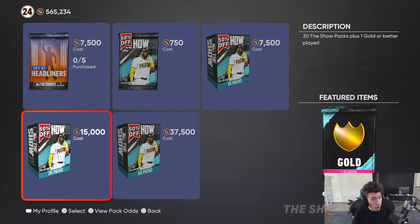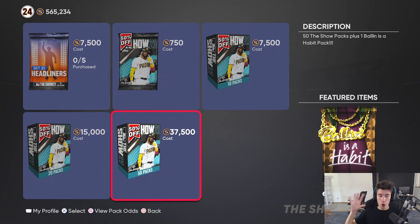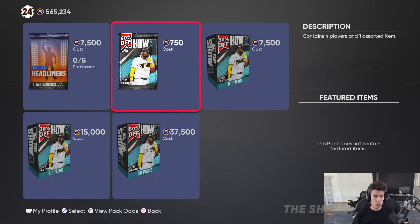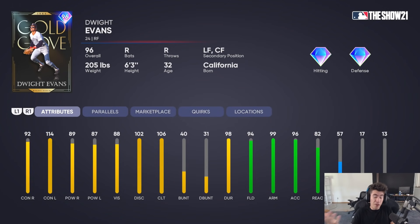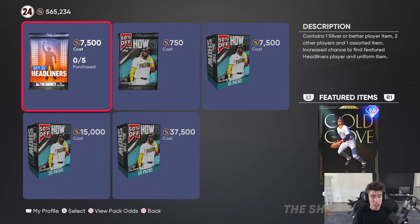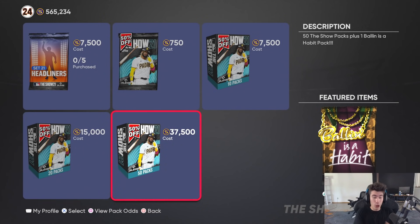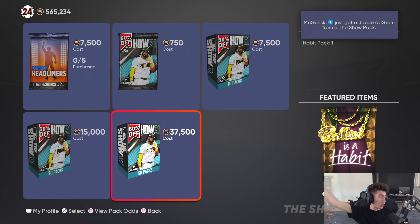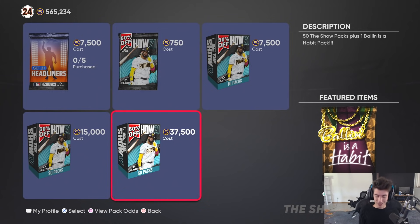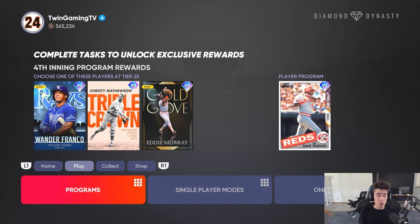Packs are 50% off right now. I don't normally buy packs but I might have to — I got some stubs to spend. We can see Dwight Evans right here as a new headliner. Diamond fielding in the outfield, though the speed scares me a little bit. Diamond fielding, 92 and 114 for the contact, 89 and 87 for the power. Not bad for a headliner. I might buy some packs and hold onto them, wait until the pack sale is done, then open them to try to get some good pulls.